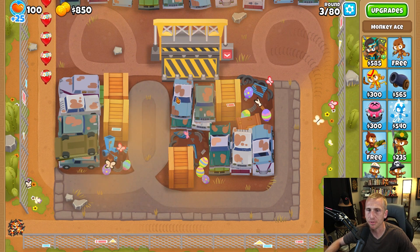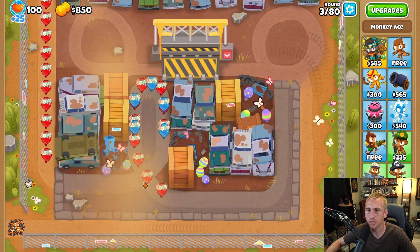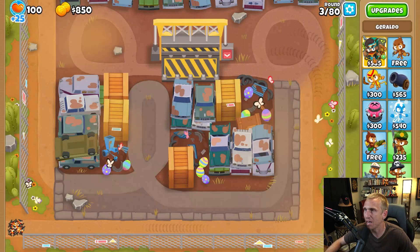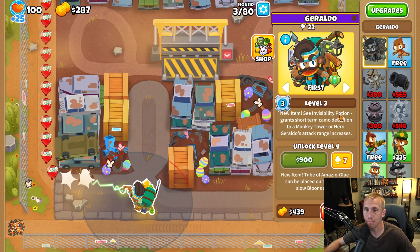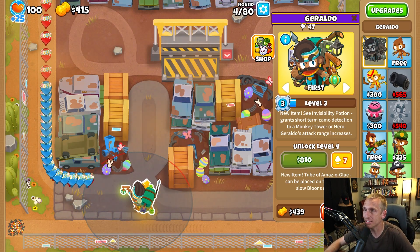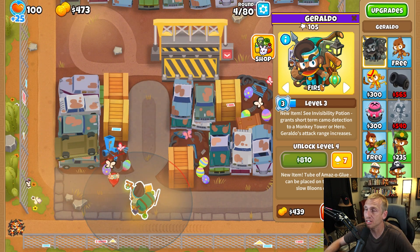Let's just check it out real quick and see what happens. It looks like the track's going to come around here, go around there. So I want to say we can put Geraldo like right here, or we can just attack the beginning of the track — doesn't really matter either way. Does he actually do damage though? Oh, he does damage! I thought he was just going to be a straight buffer. For level three, he has the invisibility potion — grant short-term camo detection to a monkey tower or hero.